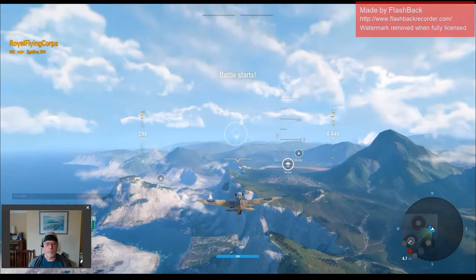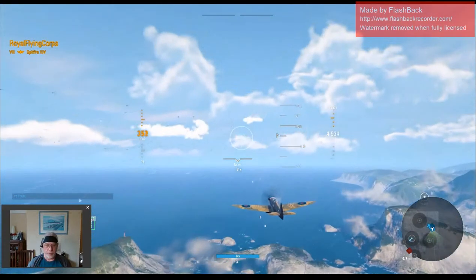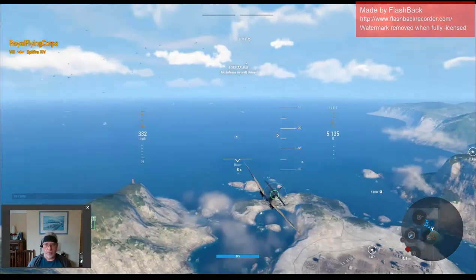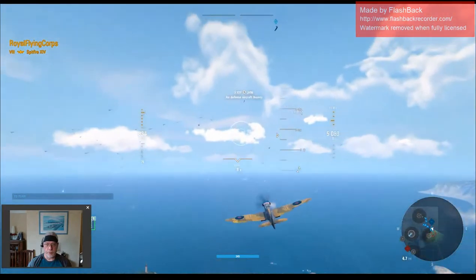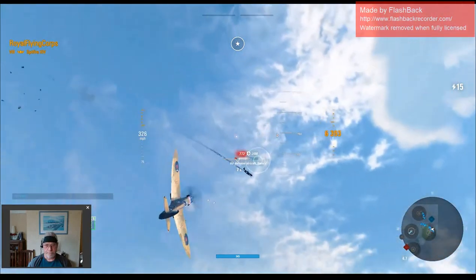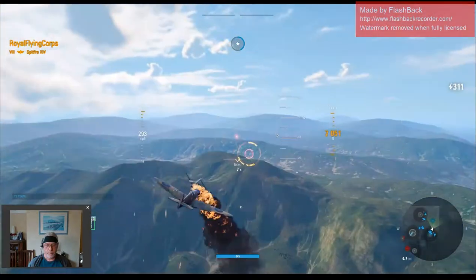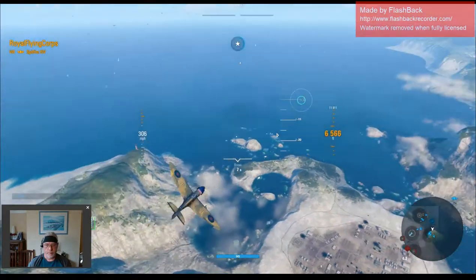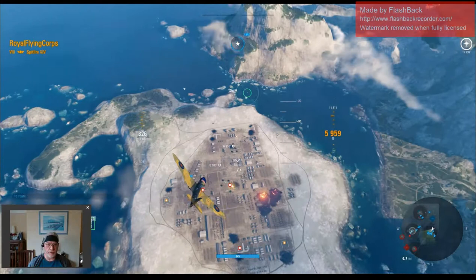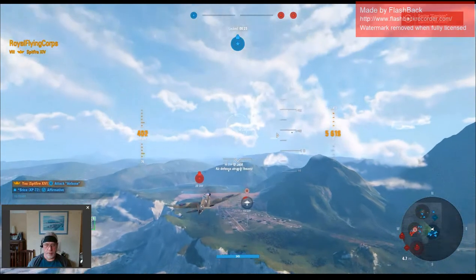And off we go. You can see the ADA aircraft — the air defence aircraft — are appearing already, in case you don't know what the acronym means. Clearly what we want to do is try and get rid of these as quickly as possible, capture the garrison and begin to exert pressure on the enemy team. What I hadn't noticed right in front of me is that the RB-17 is flying low over the same garrison, which is a bit of a shame. But it happens — we haven't communicated — and we have the garrison.